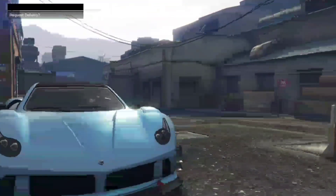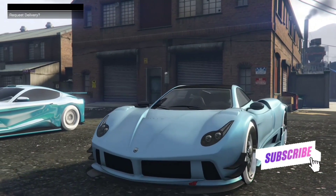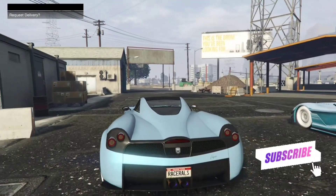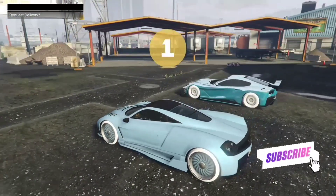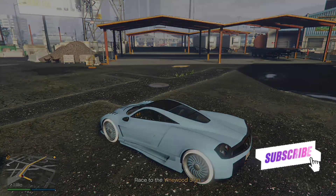Now you get this black screen and you'll load straight into the sprint. Once you're in the sprint, you'll see the little symbol up on the top left-hand corner to request your delivery. Click down on that and you'll see all your cars appear — all your garages, everything like that. Drive forward and respawn, then click down on the d-pad to see your car and respawn it.